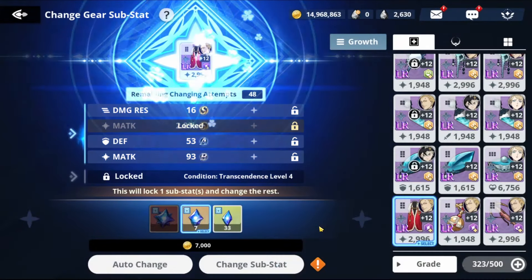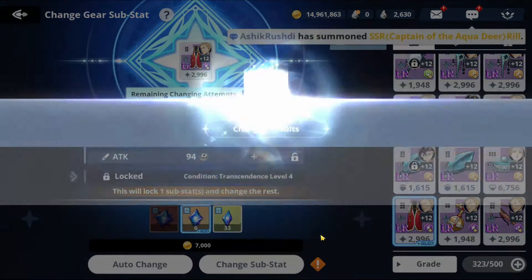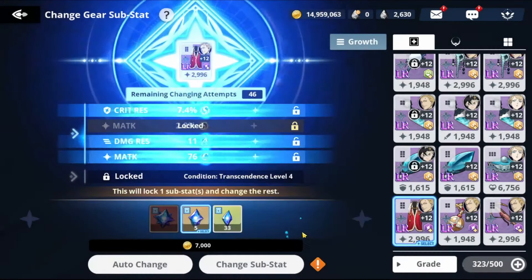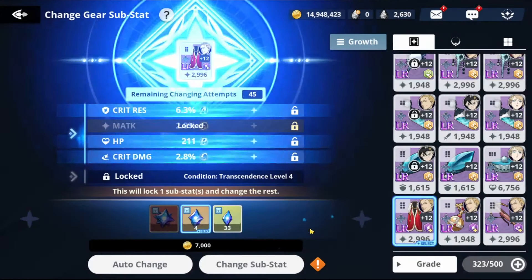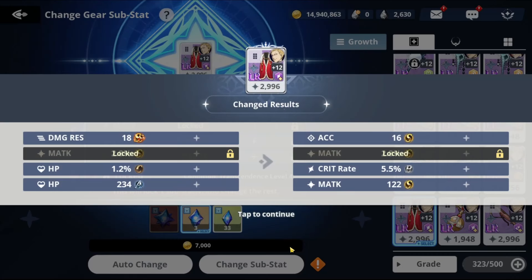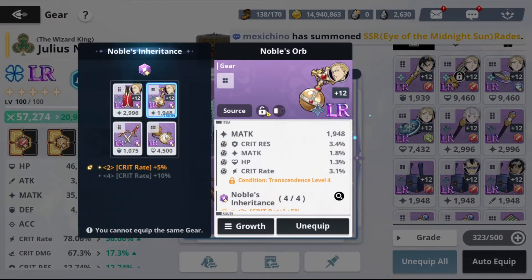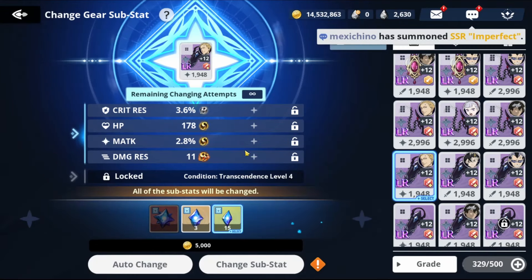We need critical rate. We got critical res — Julius doesn't really need critical res. Let's keep going. We're risking it. Going all the way. Got damage res — just want one critical rate. There we go — a big critical rate! We have acc and extra matk. This piece is decent, we're keeping it. Let's lock these two so we don't accidentally remove them.